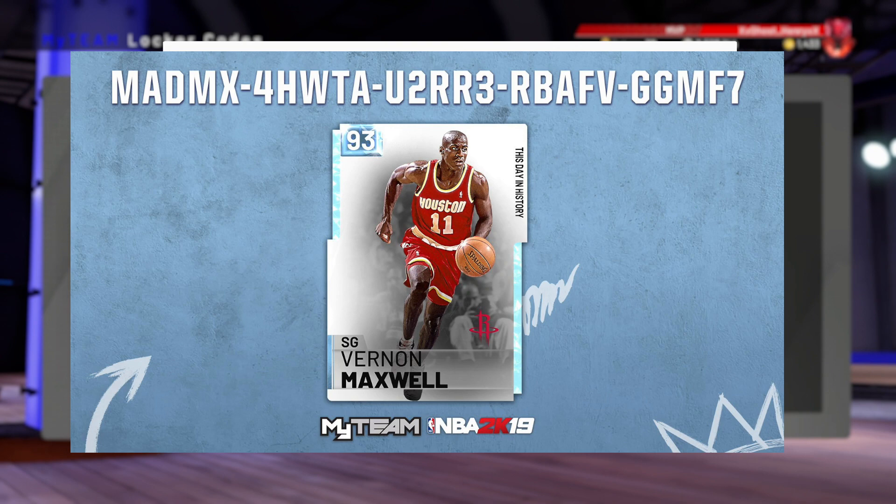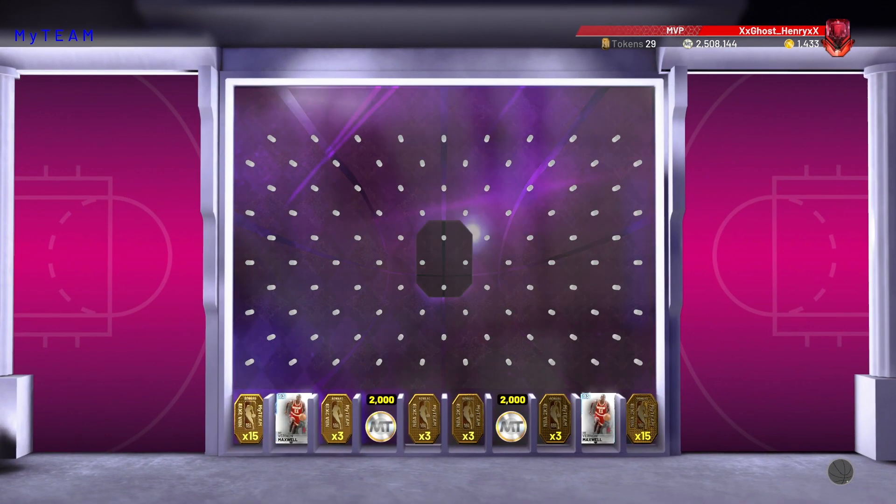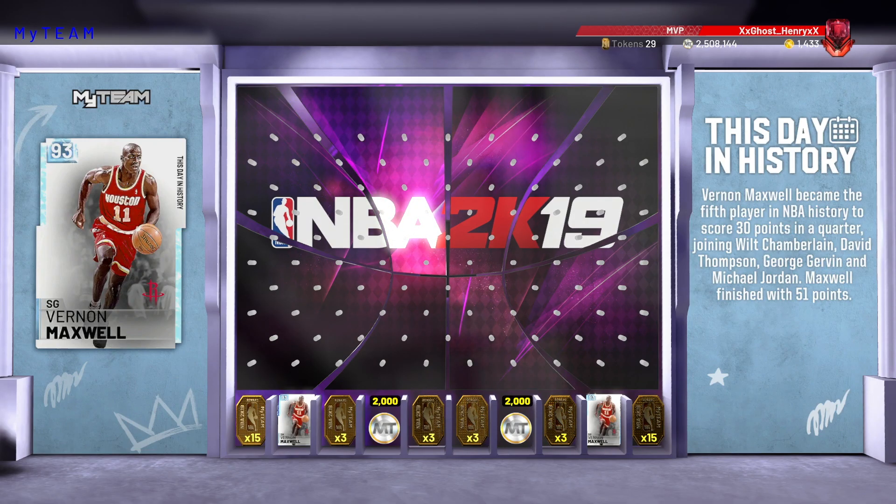I'm going to put this up on the screen for you in case you guys can't read what I'm typing here for the code, but I'm just about to finish typing it in here. The card doesn't look too bad, but as you can see in front of you on the board, we have the chance at 15 tokens, Diamond Maxwell, 3 tokens, and 2000 MT.